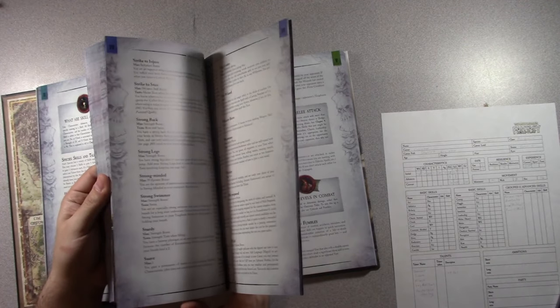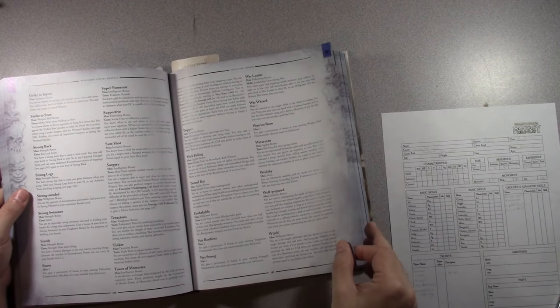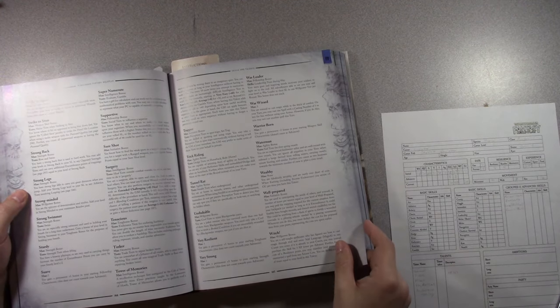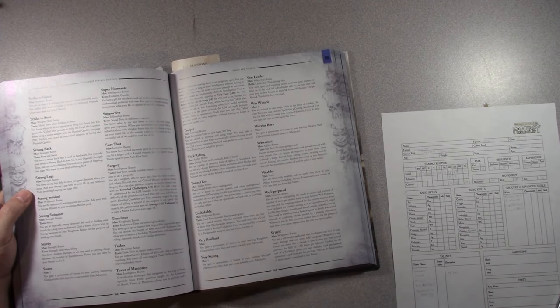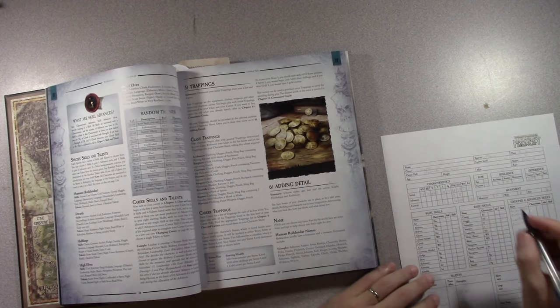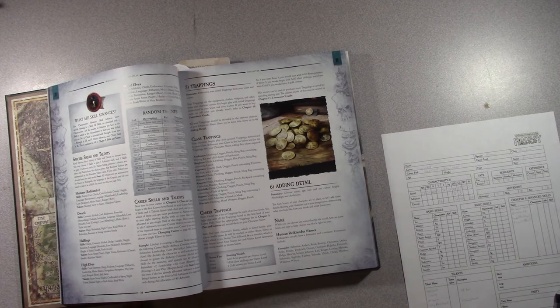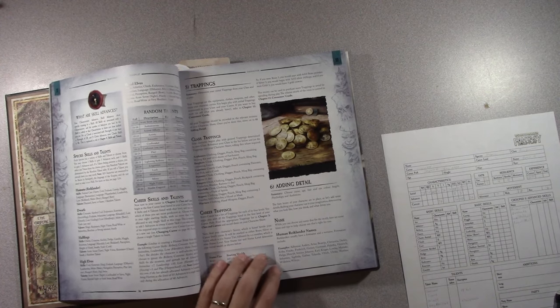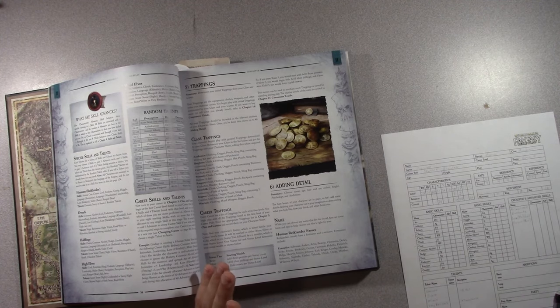Very resilient: you gain a permanent plus 5 bonus to your starting toughness. That's great — so toughness was 31, now it's 36. Adding some advances to that will be solid. That will give me more hit points — about two or four more, which is a lot relative to the experience cost.